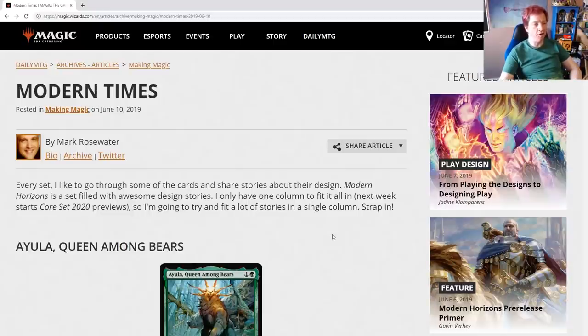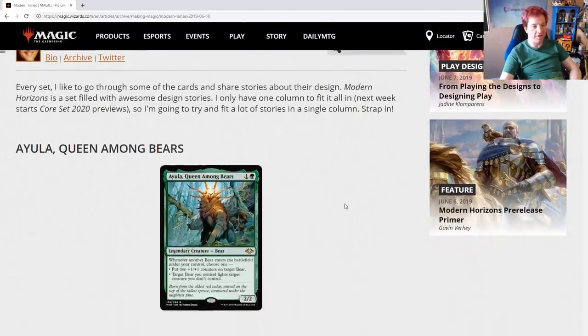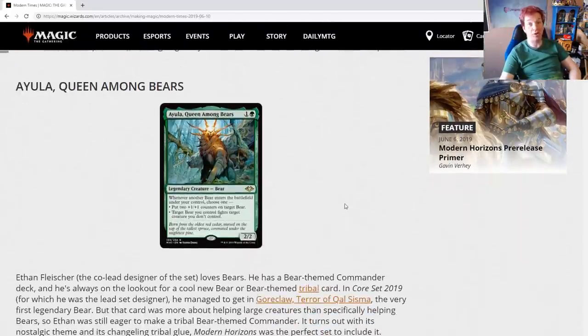This insider look article is called 'Modern Times' and we're going to dive right in before we head onto Core 2020. Starting out with Ayula, Queen Among Bears — I love this card. One green, one colorless for a 2/2 legendary bear. Whenever another bear enters the battlefield under your control, choose one: put two +1/+1 counters on target bear, or target bear you control fights target creature you don't control.